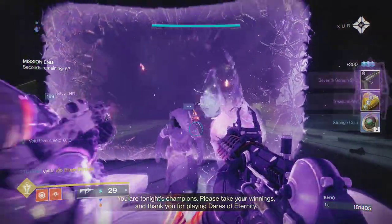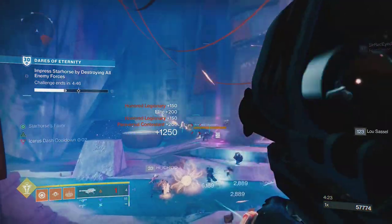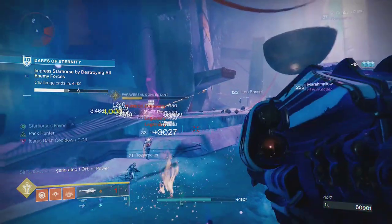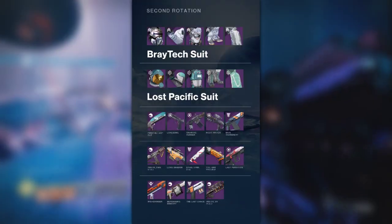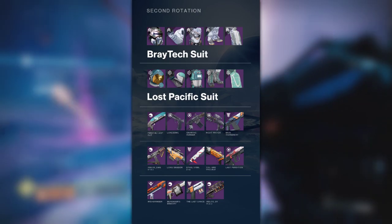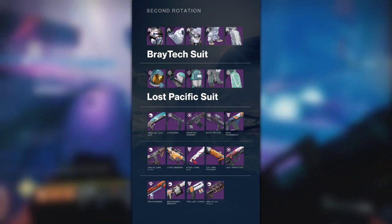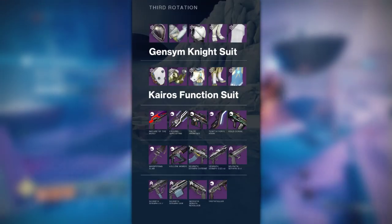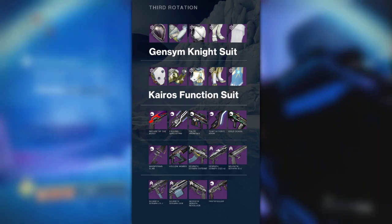The first farmable source is through Dares of Eternity. Each week there are specific weapons that can drop from the end of Dares of Eternity. It's on a 3-week rotation and the loot pools are massive, so don't expect consistent drops. The first week drops the faction weapons and armor; the second week drops old Mars and Titan armor sets, as well as old Vanguard and Crucible weapons, First and Last Out, the Ikelos SMG and Sniper, and a few Reckoning weapons. The third week drops the old Io and Mercury armor sets, alongside the 7th Seraph weapons, the Season of Arrivals weapons, Truth Teller, and Nature of the Beast.